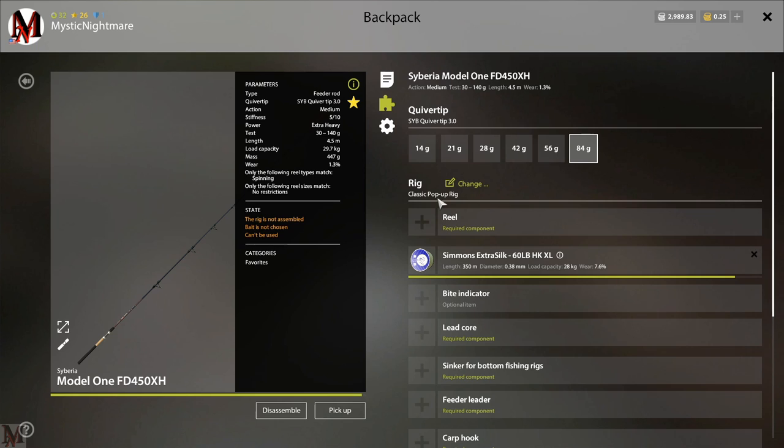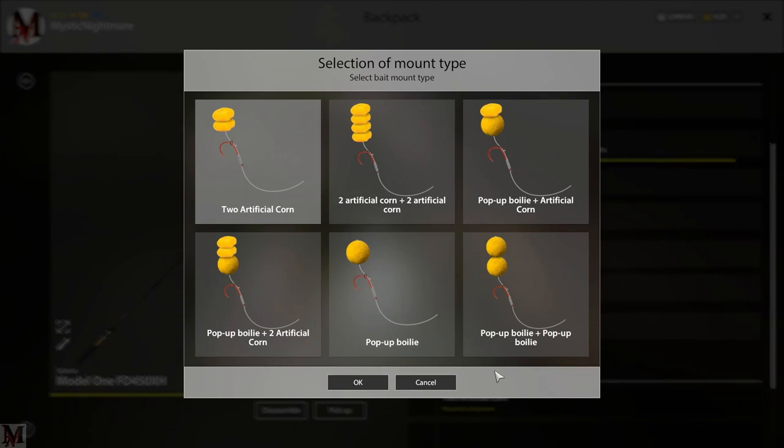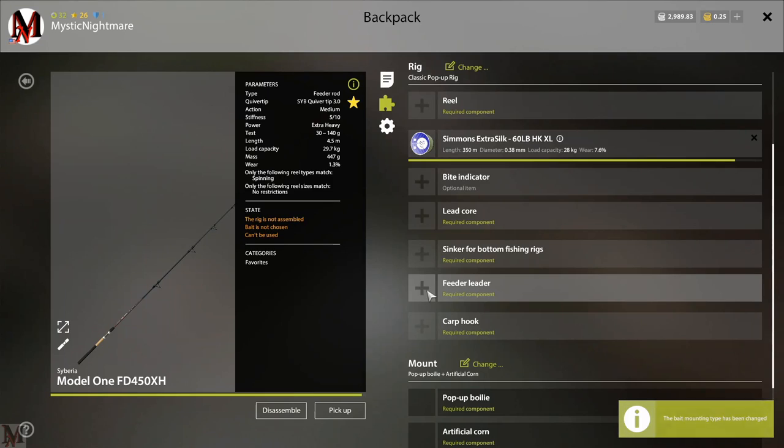This is the classic pop-up rig. If you go in and change it, you can see this is where a lot of your corn comes into play. With the pop-up bollies, this actually floats - you've got a weight on your leader, then your floating bollies behind it, so it's not laying on the ground but sitting up slightly in the water. The most popular setup right now is the single artificial corn and the pop-up bolly, but you can also use four corns, two corn, two corn and a bolly - whatever you want.